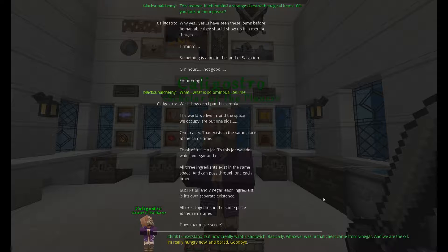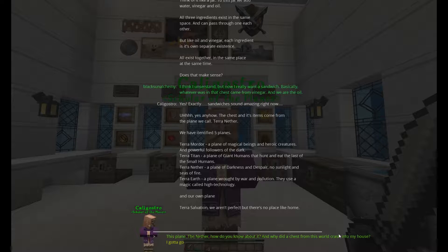'The world we live in and the space we occupy are one side — one reality that exists in the same place at the same time. Think of it like a jar: add water, vinegar, and oil. All three ingredients exist in the same space and can pass through one another. But, like oil and vinegar, each ingredient is its own separate existence — all existing together in the same place at the same time. Does that make sense?' I think I understand, but now I really want a sandwich. So basically, whatever was in that chest came from vinegar and we are the oil. 'Yes. Exactly.'